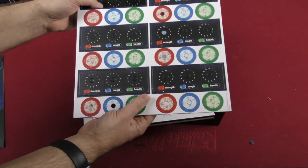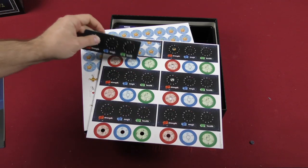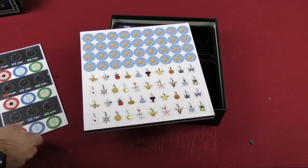Here we've got some of the cardboard — this looks like the character player dials for strength, magic, and health. You'd put them together with those dials, though I'm certainly not going to be doing so now.